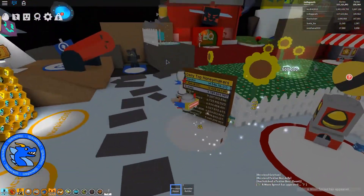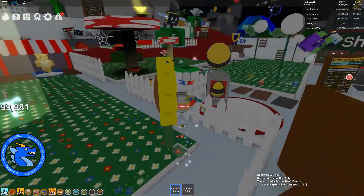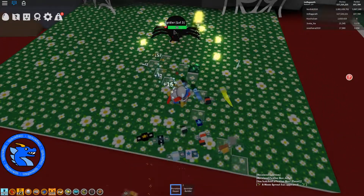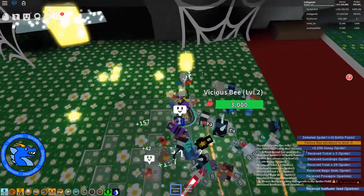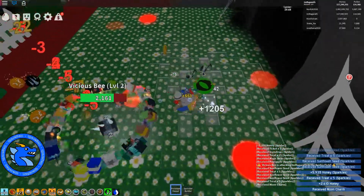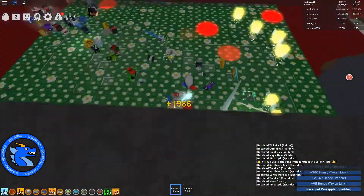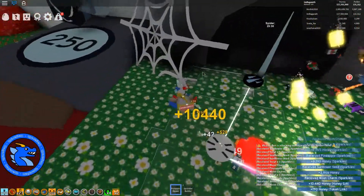A moon sprout has appeared. Some people have asked me about sparkles - sparkles can come from all of the fireflies and from some of the fields, including the spike field. That little square of sparkles on the floor - if you pick up what's in that sparkle you get a sparkle token award. Let's kill this bee while we're here - there are some more sparkle tokens, that was a good one!